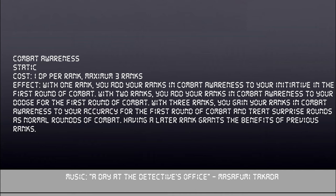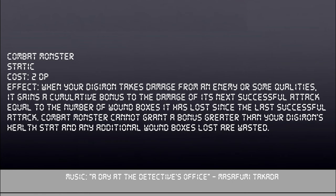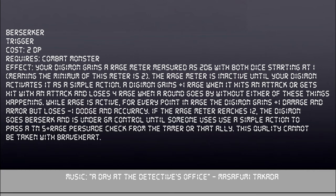Combat Awareness has 3 ranks at 1 DP per rank. Rank 1 grants your combat awareness ranks as a bonus to your initiative roll in the first round. Rank 2 adds all rank 1 bonuses plus your combat awareness ranks as a bonus to your dodge pool in the first round. Rank 3 adds both prior bonuses, adds ranks to accuracy pools during the first round, and treats surprise rounds as normal rounds. Combat Monster costs 2 DP — when your Digimon takes damage from an enemy, it gains a bonus to the damage of the next attack equal to the damage it's taken, stacking until you hit. You cannot exceed your Digimon's health stat with this bonus damage.